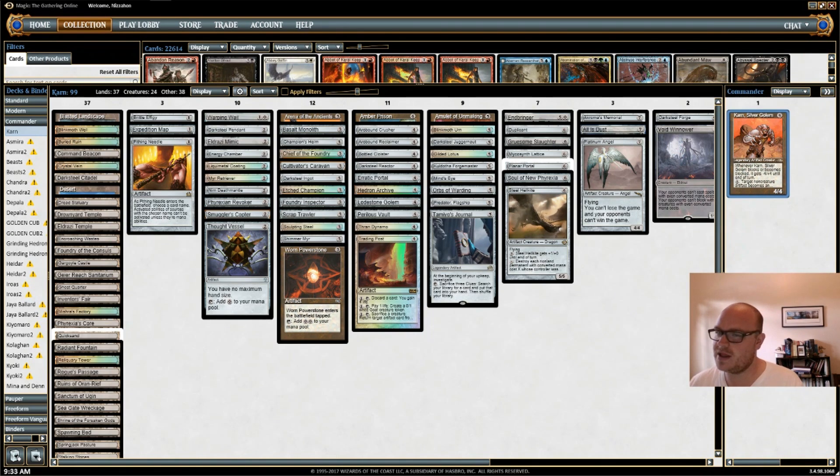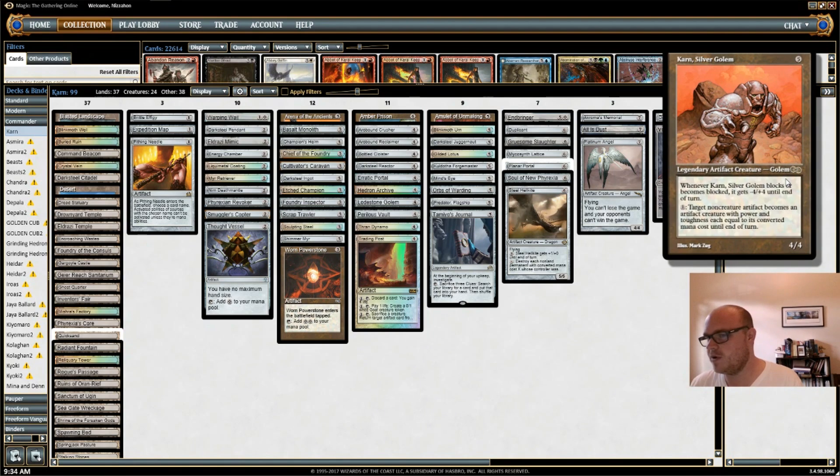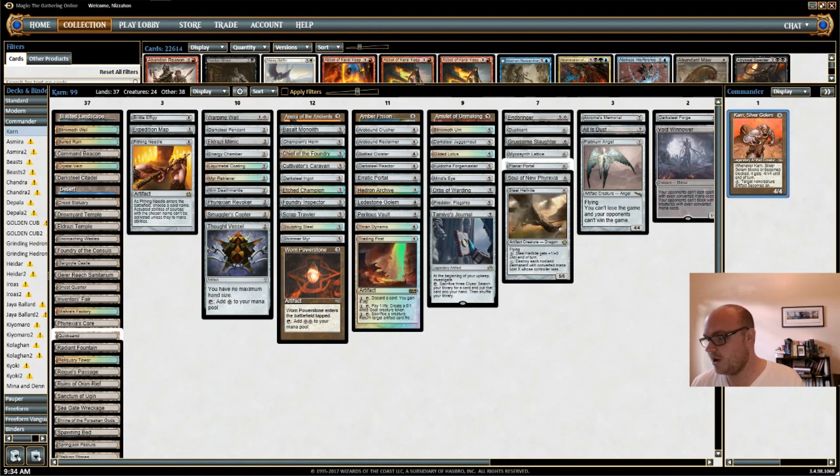That means I cannot run cards of anything that is colored in this deck. Everything has to be colorless — that means my lands too. I can't even have colored lands that produce colored mana. Karn gives you some interesting restrictions on building a commander deck, and he is certainly not the best artifact commander there is, but Karn is special to me. He's the first rare I ever opened in a Magic pack when I was 10 years old.